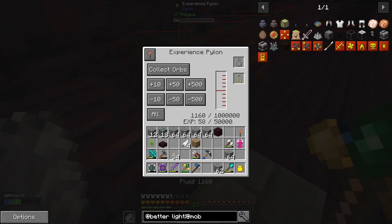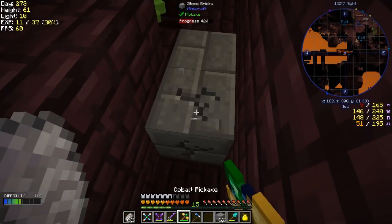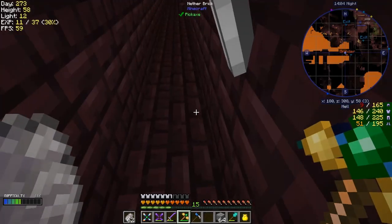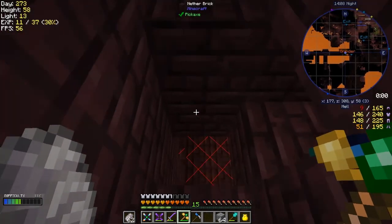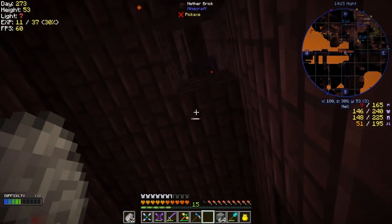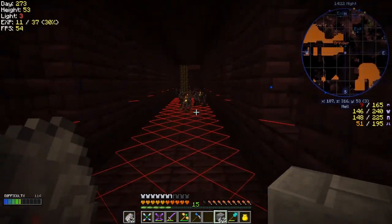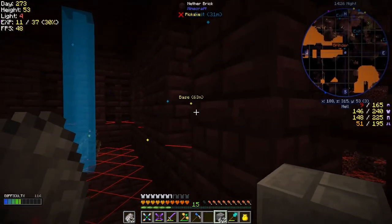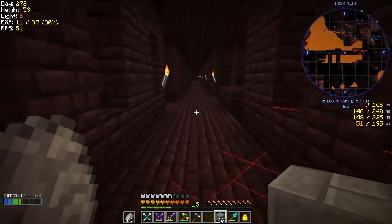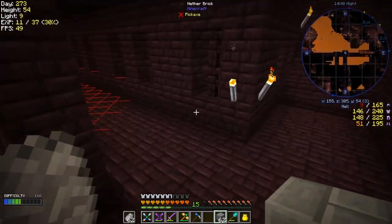Let's see what we got in here — 1160 XP already, fantastic! Let me clear this down and check the drops. I'll put some blocks here so I shouldn't be in too much danger, because I put down the mega torch so they shouldn't be able to get out.